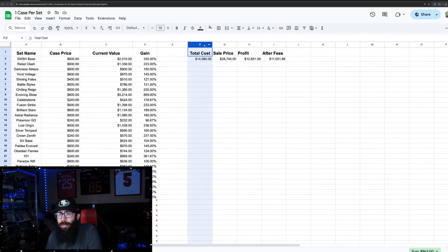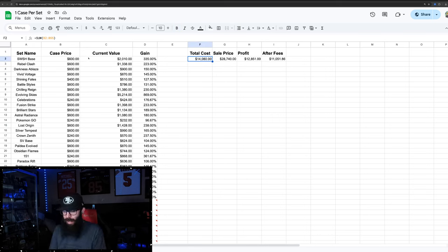So this would be your total cost to purchase all of this. This would be over essentially four years — I think Sword and Shield base was early 2020. So if you do $14,080 divided by four years, that's $3,500 per year that you'd spend — divide that by 12 and it's $293 per month to get one case of every set.